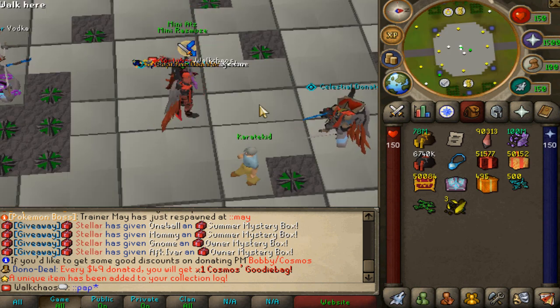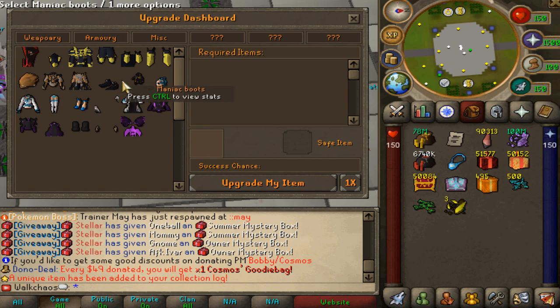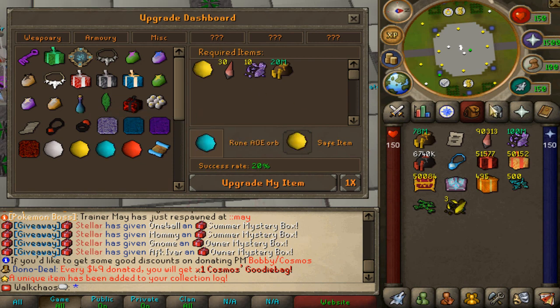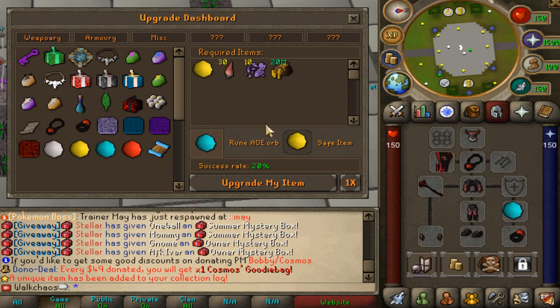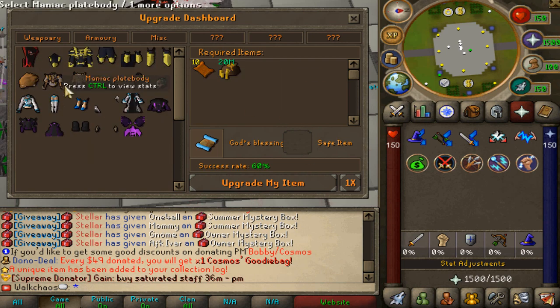I'd like to talk about the upgrade interface — the PAP command. Super clean. We've got weaponry all the way to best-in-slot right here, then the armory, and also the miscellaneous ones. Including the AOE system unique to Stellar, where you get these items and will be able to have a bigger radius and more AOE power. God's Blessing right there is also custom items for the custom prayers — you need seven total, one scroll for each, and for the final one, which is super OP, you need three scrolls, unlimited prayer scrolls, as well as Stellar tax packs.